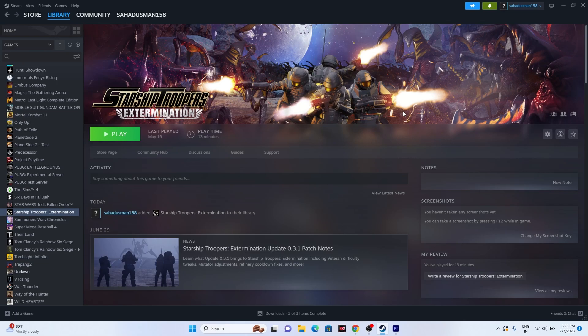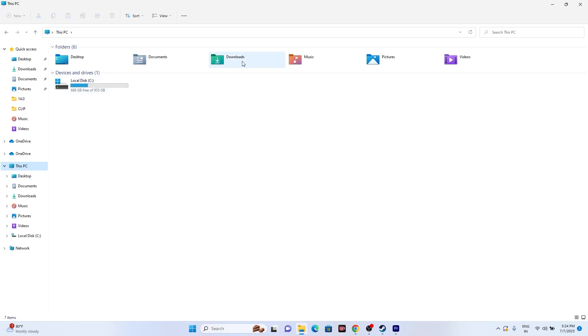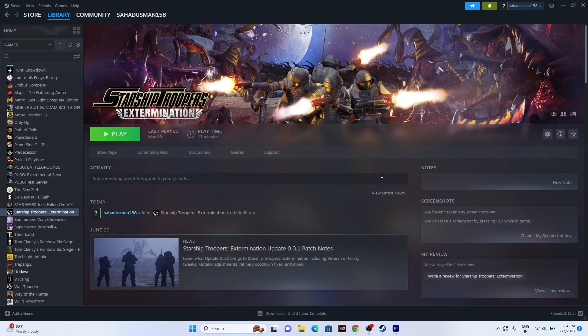The next step is to delete the saved game files. Open File Explorer, go to This PC, and in Documents you'll find the game's folder. Delete the Starship Troopers folder — keep in mind you will lose all game progress and have to start from scratch. This has helped many users, so you can try it.